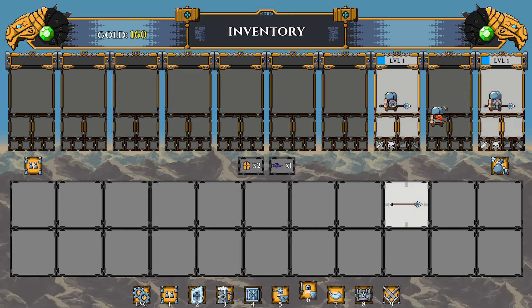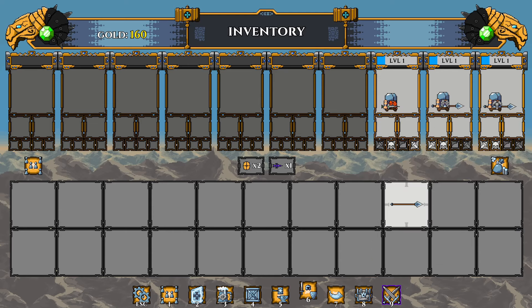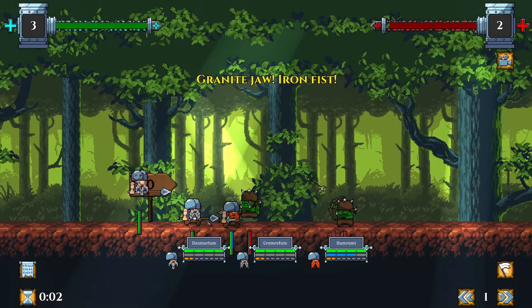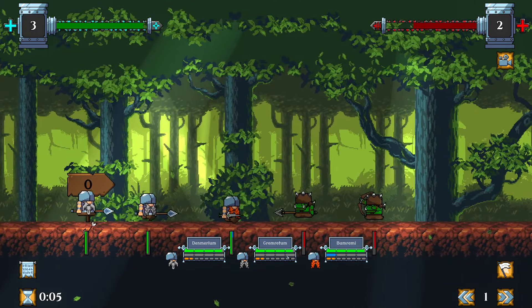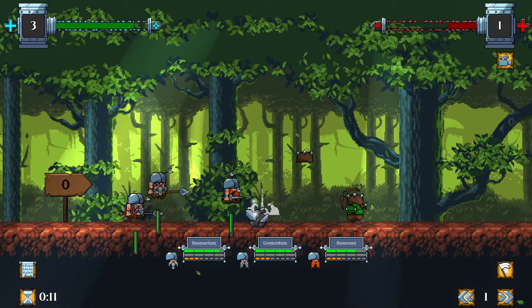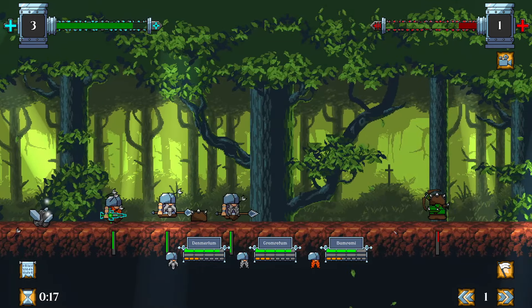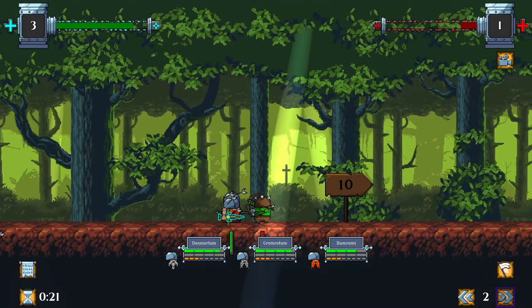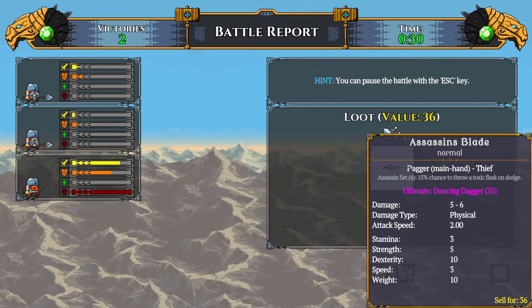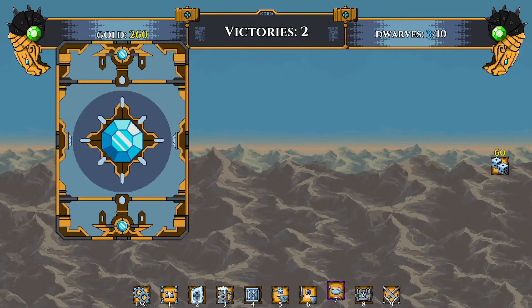I want to put that guy right there in the formation — he's kind of a jobber with low stats, he's just there to get beat up. Let's battle the tougher guys right off the bat. We got a couple of dwarves now — they're gonna get tougher and tougher as we go. We're gonna turn up the speed and get some loot — got a dagger out of that!